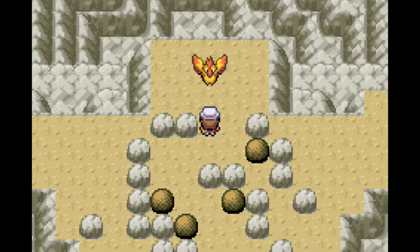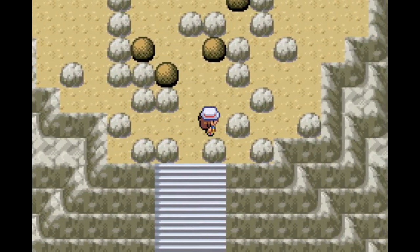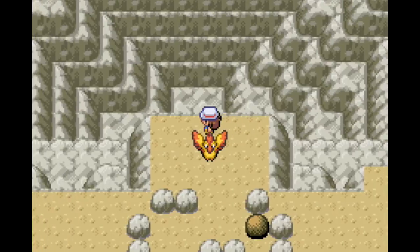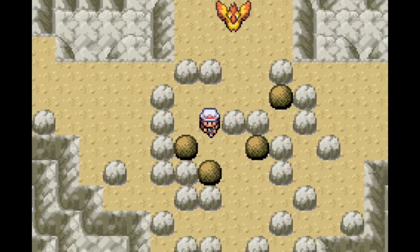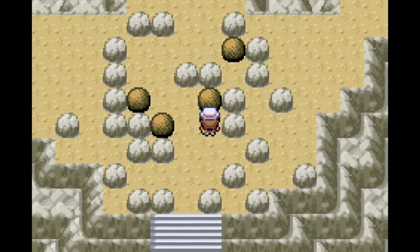Hello everybody, I'm EvoThe9 and welcome back to Let's Play Pokémon FireRed. In the last episode, we traveled to One Island with Bill, and we saw his friend Sealeo and talked to Sealeo about his nice networking machine. We also learned that he wanted us to help him - like everyone always does. Everyone just wants something, but that's fine because we are a very helpful person. And then we decided to check out Kindle Road before heading on.